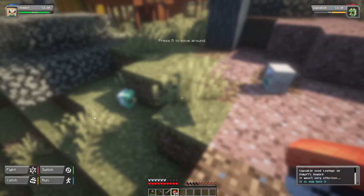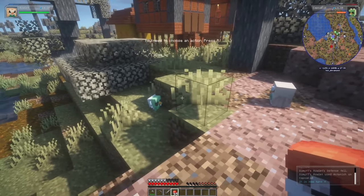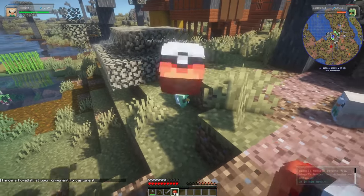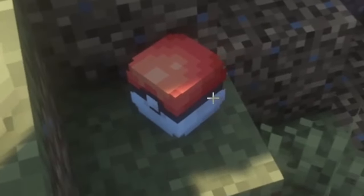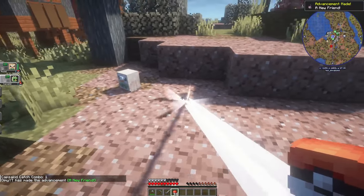Oh, he escaped — that's a little bit annoying. Do we have anything else? Maybe Astonish. Is that going to absolutely ruin him? Nope, that is still okay. Let's try and capture him again. Please stay in the ball, Capsicid — I want a grass fire type so badly. Okay, is he going to stay in?